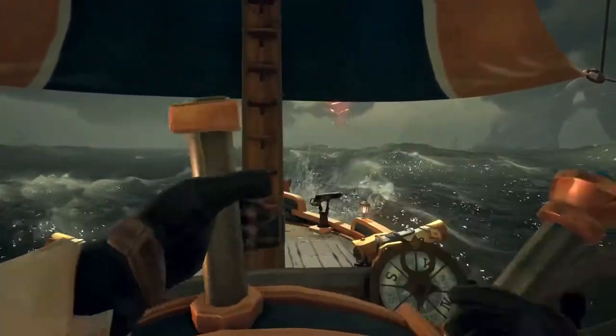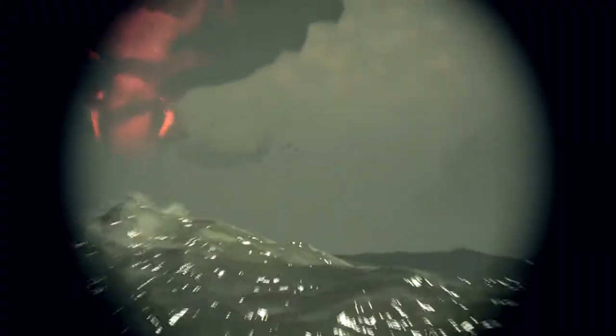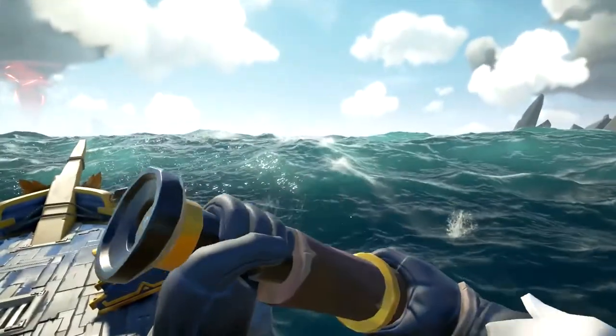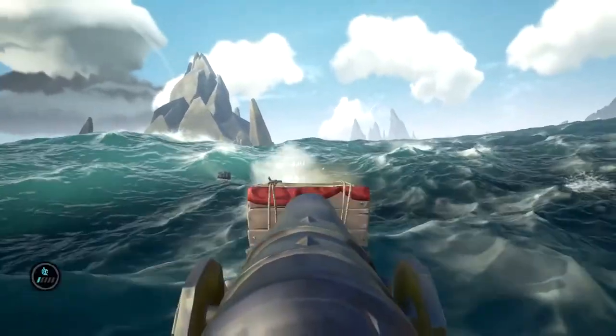Now that you have your general bearings, let's set sail and try to retrace the journey of this lost ship. Fairly near to the start point, you should be able to spot a flock of birds circling something. Head to this point and you'll find some flotsam floating in the water — looks to be shipwreckage. These barrels typically have some resources for you, so be sure to loot them before you leave.